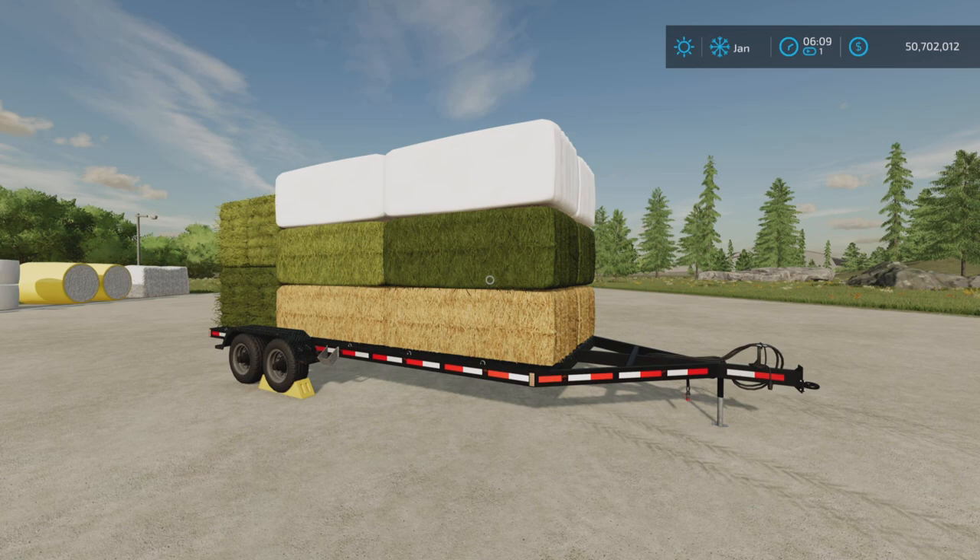The Loony Farm Guy here with an update video for the Small Flatbed Auto Load Trailer by Mac Trucker 921. It's 19.78 megabytes to download. The update is changelog 2.000.